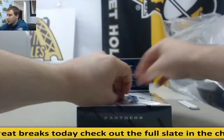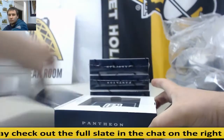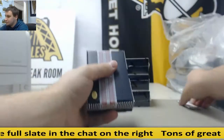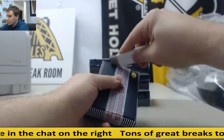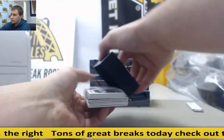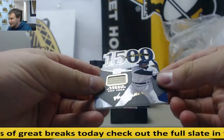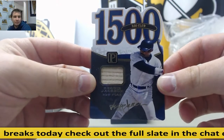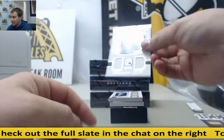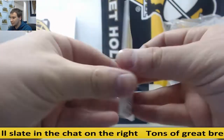Here we go guys, good luck to everyone. Starting off for the Yankees: Gold Parallel Bat Relic, Reggie Jackson, numbered to 49. For the Athletics: Reggie Jackson, Decade Deities dual jersey, to 99.